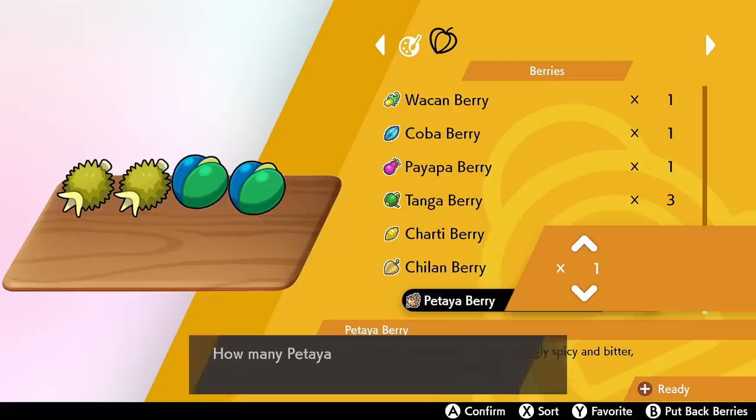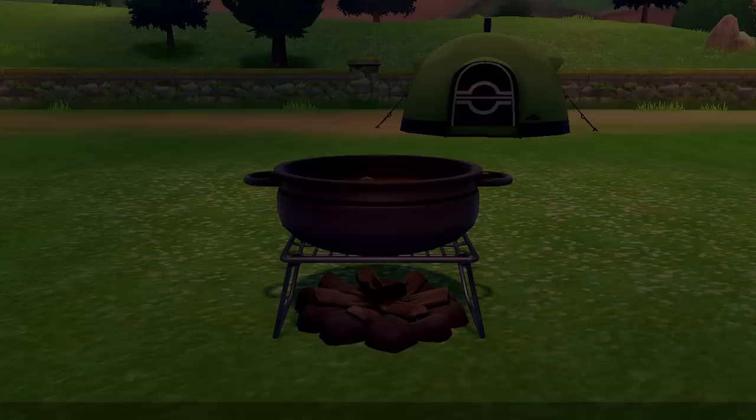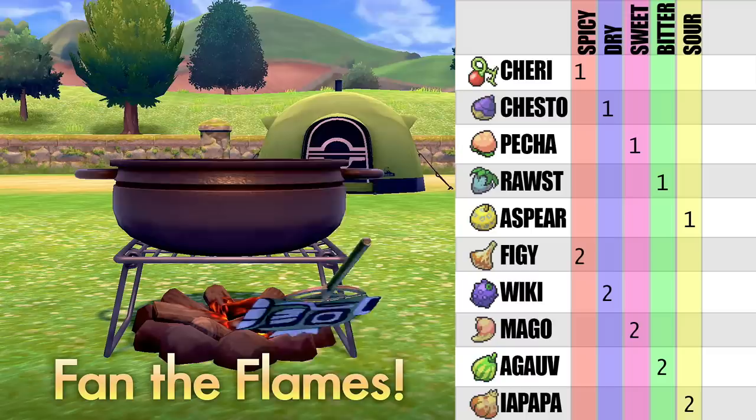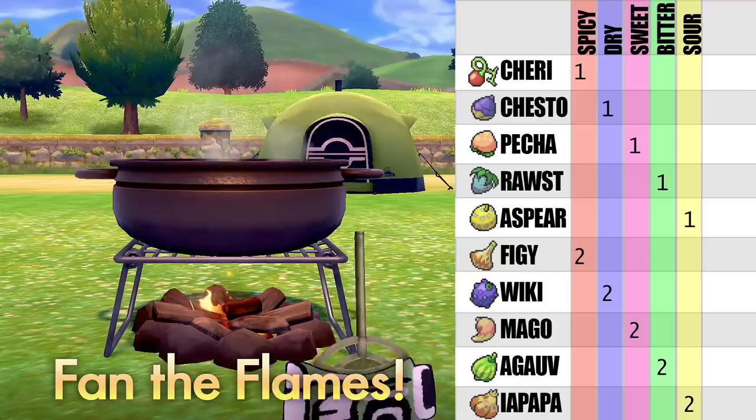Next you have to select berries. Berries have five different flavor classes — spicy, dry, sweet, bitter, sour — and all of the berries have a richness level of that flavor from one to six. The first five berries — Cheri, Chesto, Pecha, Rawst, and Aspear — are all richness level one, each of the five different flavor classes. Figgy, Wiki, Mago, Aguav, and Iapapa are all level two of the five classes.